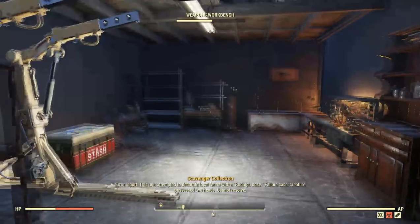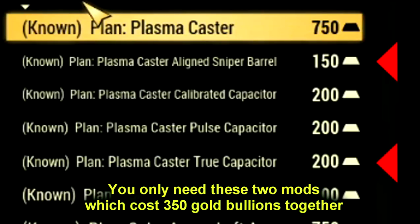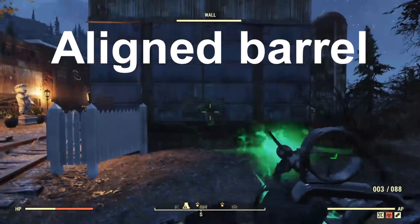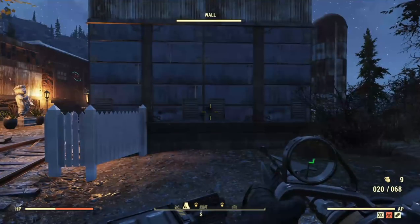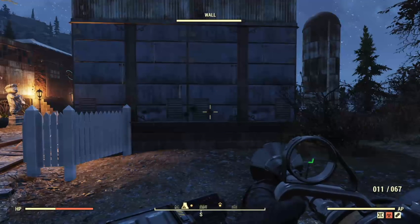Let's compare the attachments right away. I'm assuming you're going to use the True Capacitor, so I've put that on, and I've slapped on both the Aligned and the True Barrel so you can see the difference. Testing the Aligned Barrel — as you can see, the recoil is not noticeable at all; I can fire at the exact same spot over and over. Testing the True Barrel — again, barely any recoil. As I said, the difference between the Aligned Barrel and the True Barrel isn't really noticeable at all. It basically just comes down to your preference in terms of looks.